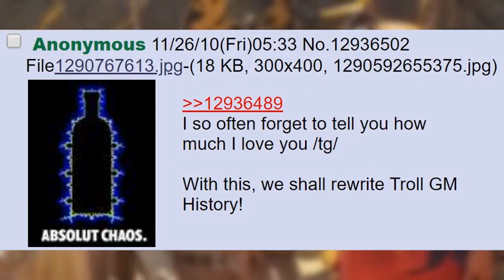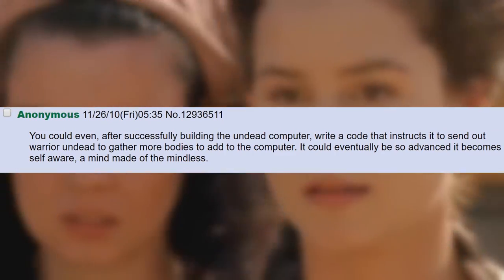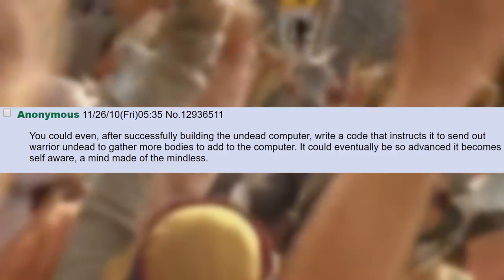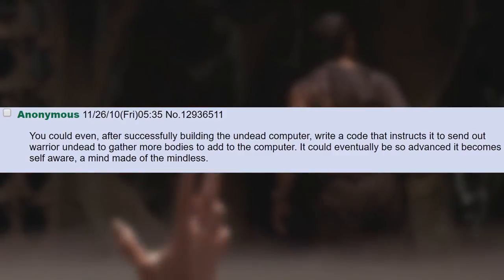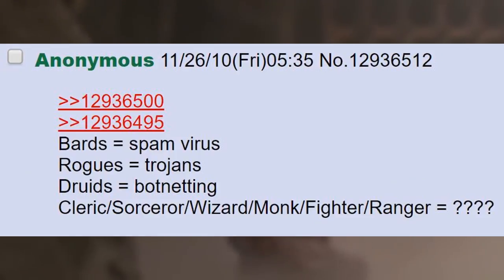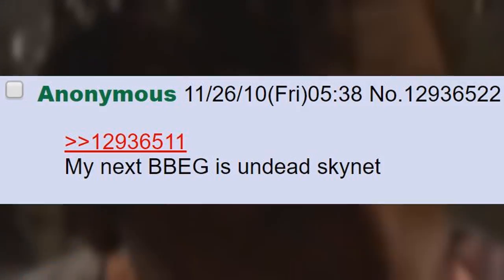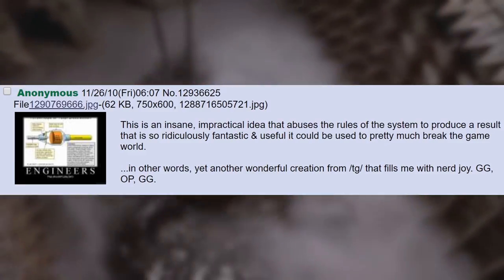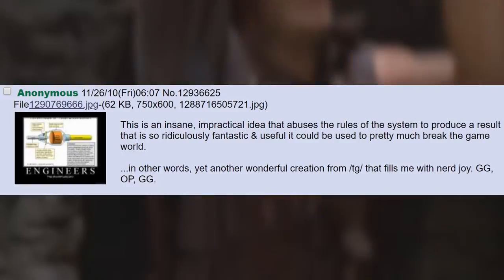I so often forget to tell you how much I love you TG. We shall rewrite troll GM history. After successfully building the undead computer, write code that instructs it to send out warrior undead to gather more bodies to add to the computer. It could eventually be so advanced it becomes self-aware — a mind made of the mindless. This is brilliant, this is an insane, impractical idea that abuses the rules of the system to produce a result that is so ridiculously fantastic and useful it could be used to pretty much break the game world.